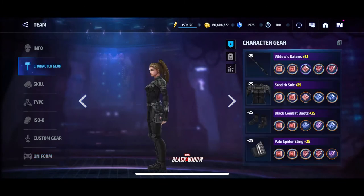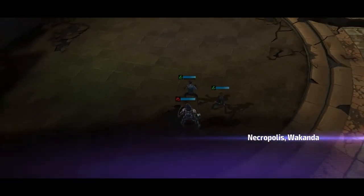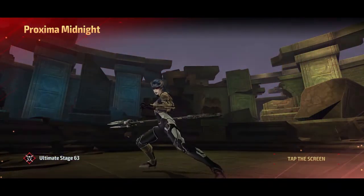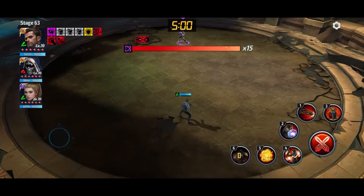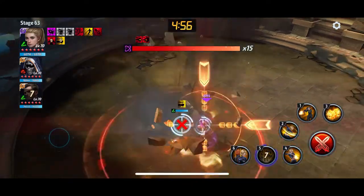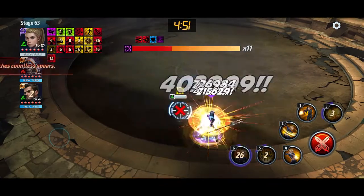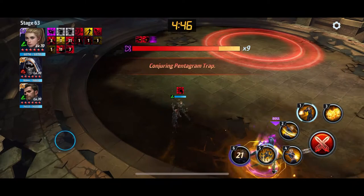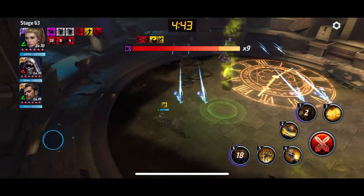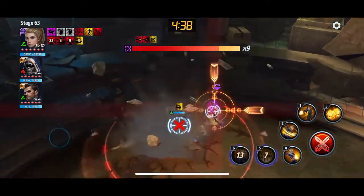Alright, so we have Yelena Belova at Proxima Midnight stage 63 — that's about as far as I can go. I'm trying to get this up to level 99 so it's more impressive, but you'll still see she's got pretty good damage. The rotation I think works well is: five, wait for that circle to pop up underneath, then three and then six. It's an incredibly long potential awakened skill, which helps your rotation for the following one.